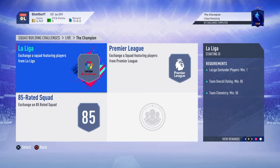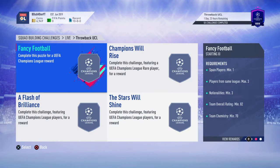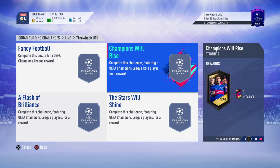They've also released a Throwback UCL set — I might do a video based on this section of SBCs. You've got Fancy Football, Flash of Brilliant, Stars Will Shine, and Champions Will Rise. We've had them all as individuals this year already, but they've now released them as one full set. You do get a 3-player pack, a Mega pack, a Prime Gold Players pack, and another Prime Gold Players pack — so that's 45, 90, 125, and whatever that is. I believe it's a rare Electrum pack for the lot, so you probably get about 150-270k worth of packs back.